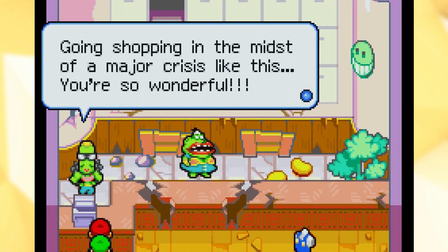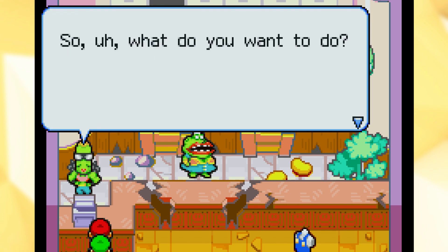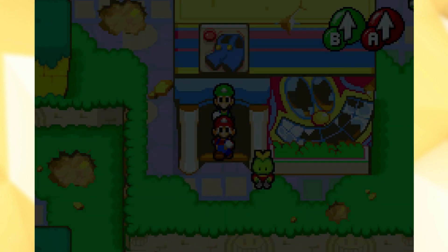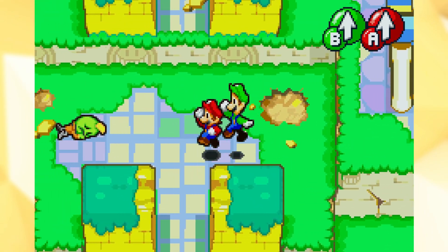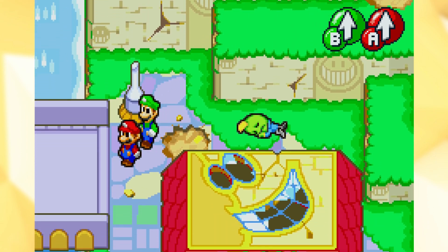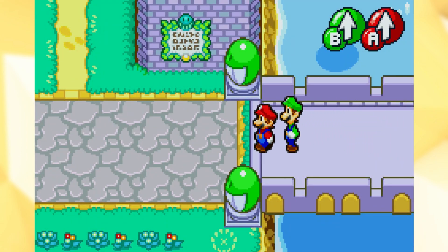Going shopping in the midst of a maze of crisis like this? You're so wonderful. I want to leave. We can sell our stuff later if I remember, and I probably won't, but I'll do my best. So I guess there's nothing else to do at this town except leave. And let's go get some cola.